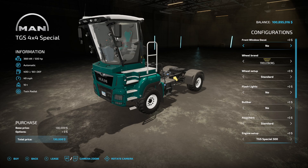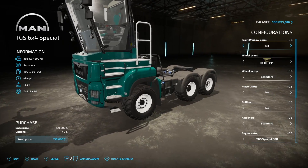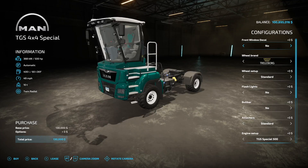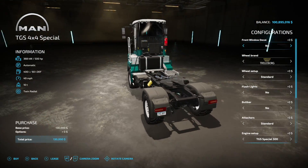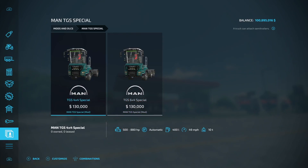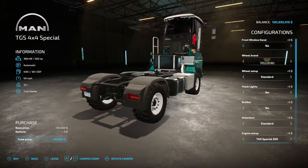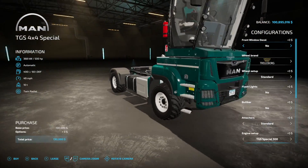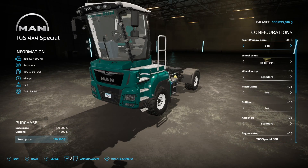Here's an interesting one — the MAN TGS 4x4 Special, and we also have a 6x6 Special in here as well. I believe the cabin is based off one of the base game pieces of equipment, but at the end of the day they're really just semi trucks. It looks like we also have some hitch stuff in the back. They basically copy-pasted the normal engine — 500 horsepower, 49 miles per hour. There's a front window decal option as well.